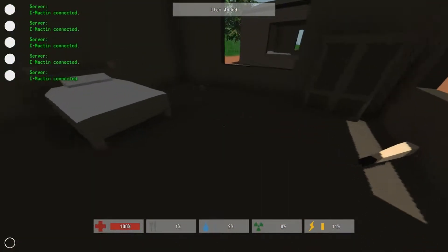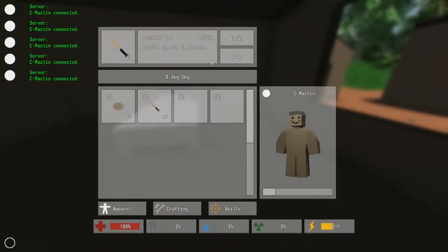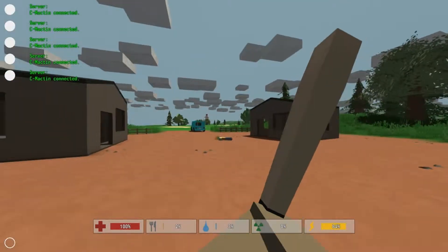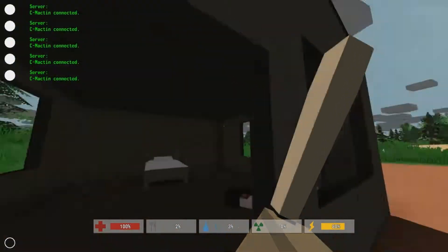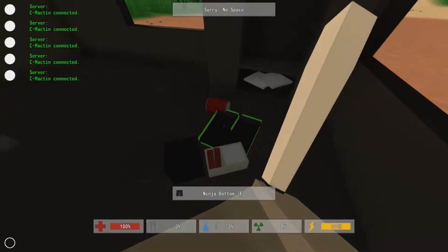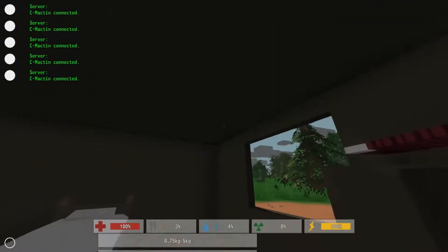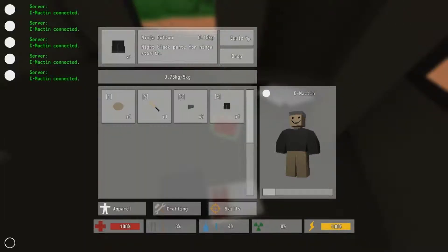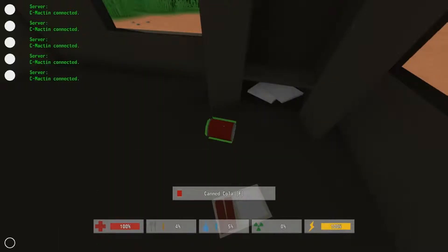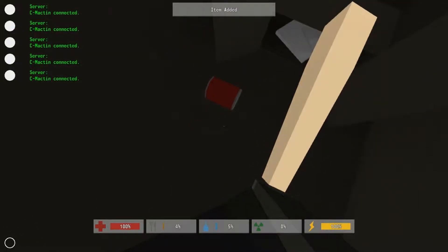There's a moldy potato. Wait - a baseball bat! Yeah, I'm grabbing this. Baseball bat is always a good substitute for a shotgun - well, not really, but it's a good melee weapon. And a bonjour clip. I dare some zombies come at me now - I'll knock them silly. There's a ninja top. I think when I die, all my stuff drops at the location where I died. It's good to know.